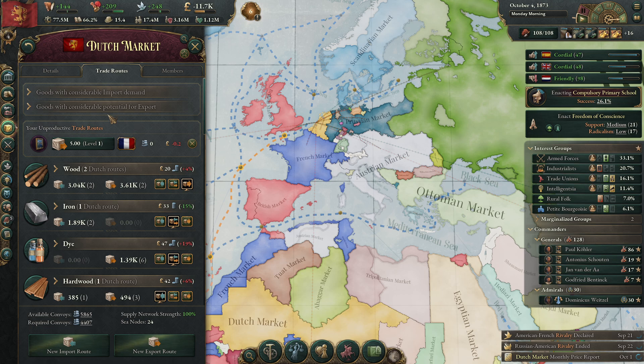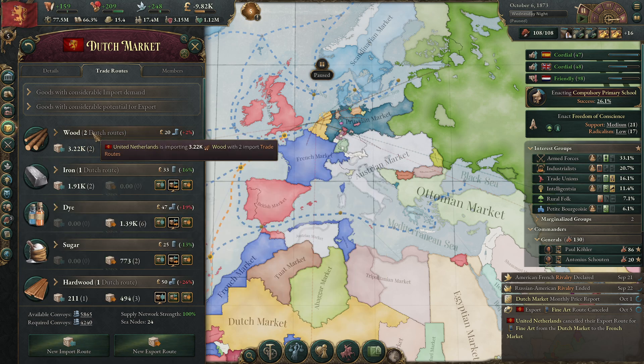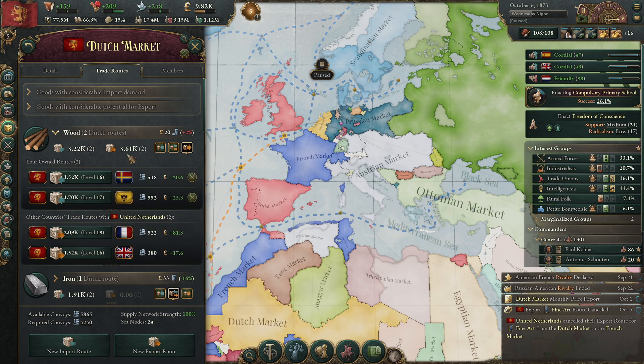We have everything in our own market except for silk — I think silk is the only thing I'm importing a lot of. We are still importing a lot of wood too, because we don't have enough lumber mills. So we will have to keep importing, especially from Scandinavia and Russia, but that's fine.